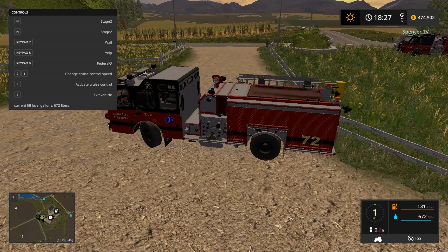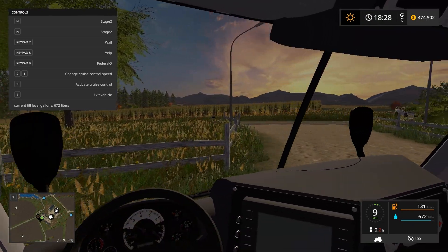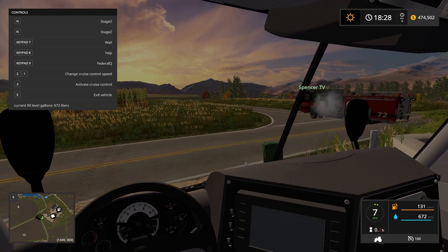All right, there we go! Let's turn the lights off and take her nice and easy back to the station. The sun's going down — I think it was a short day, but we got a lot done. It was a great day!